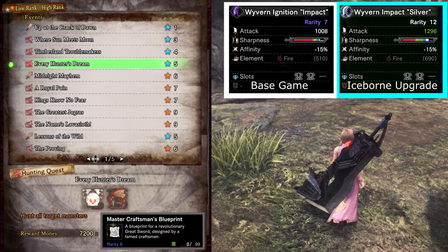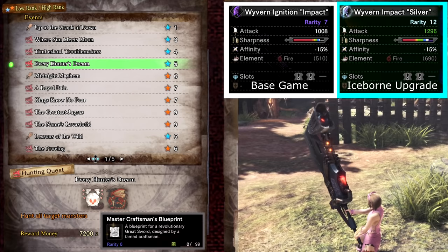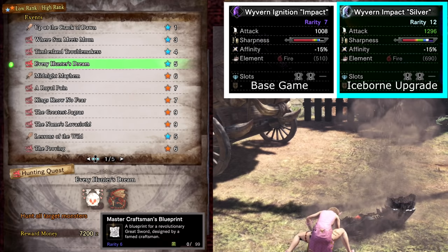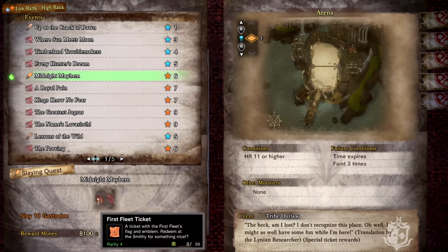Every Hunter's Dream drops Master Craftsman Blueprints. These are required to make the Wyvern Ignition, which is one of the best great swords to use in the base game for its sheer raw power. It was actually a fan design that made it into the game. Who could resist a rocket powered great sword? It does have a master rank version upgrade as well, however it's been overshadowed by more powerful master rank weapons. I still recommend this weapon if you haven't bought the expansion, and I 100% recommend farming extra tickets to get this as a layered weapon design.